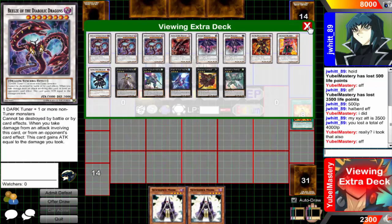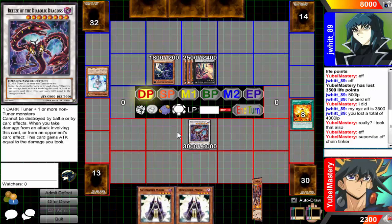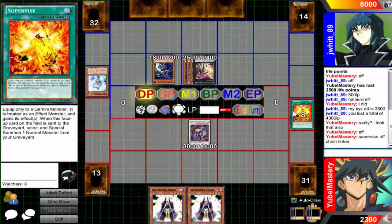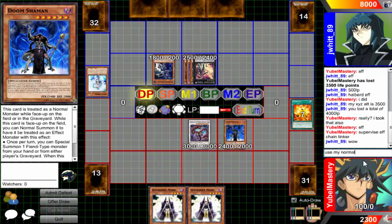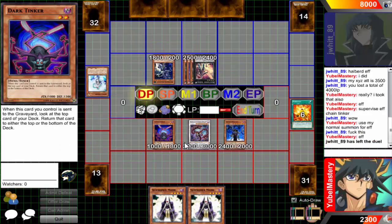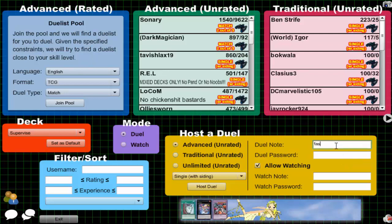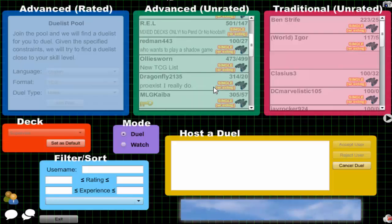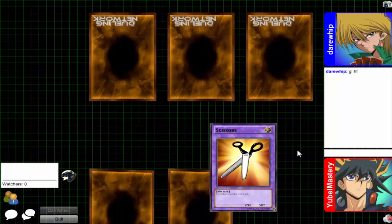I'll flip it down. Do I want an Ultimate Nightmare? Of course not, why would I want that? I'll use my normal summon for effect. He's like 'whoa, fuck this' because I made a Bills — a 3,500 monster. He scooped. 'I can't handle Bills, I'm using a rank fours deck, fuck this.' What are you, two?